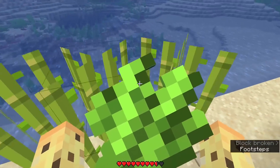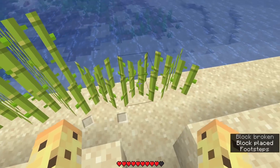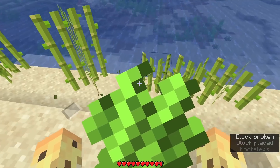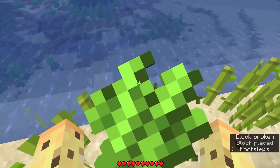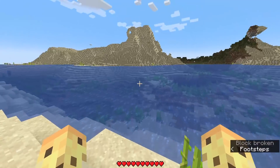What happened to the other sugar cane that we had there? Can you even do any farming? I guess you can farm, technically. But if you break the bottom one, then it all just vanishes otherwise. So if you want to just have less sugar cane, that's an option for you. Welcome to Minecraft.